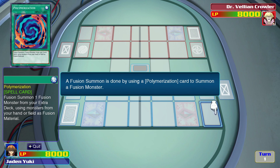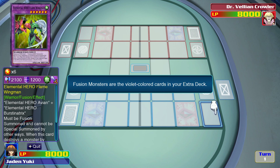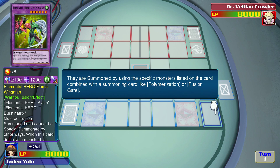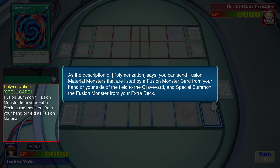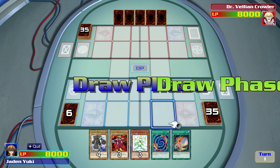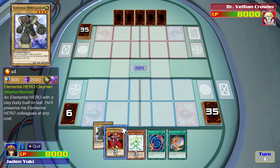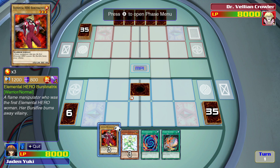The only reason I'm gonna do this is because fusion summoning is a little bit different now because of link monsters. A fusion summon is done by using a Polymerization card to fusion summon a monster. Fusion monsters are monsters you can summon from the extra deck and not from your main deck. Fusion monsters are violet colored cards in your extra deck. They're summoned by using the specific monsters listed on the card combined with a summoning card like Polymerization or Fusion Gate.